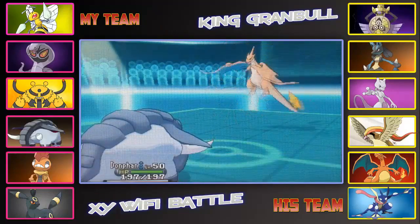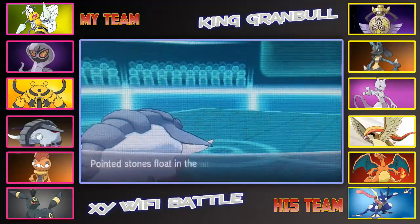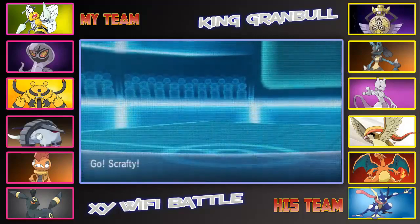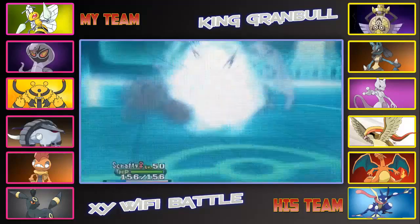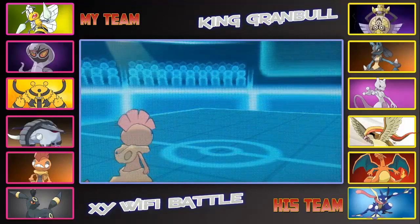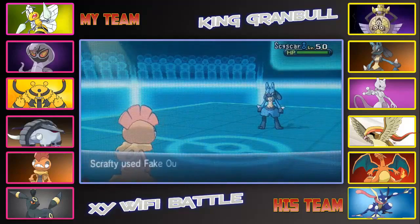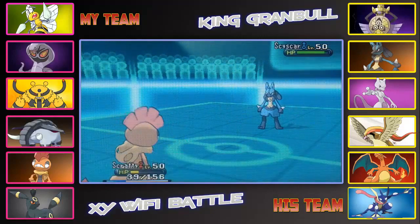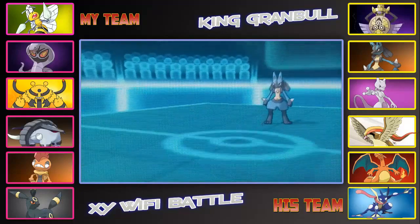I bring in Donphan here. He goes for a Fly, which I'm okay with, because Donphan is my physical wall and I get a free turn to set up Stealth Rocks. I switch out Donphan right away and bring in Scrafty — which was actually a misclick, because Scrafty is weak to Flying-type moves. Luckily I manage to make it okay. He brings out his Lucario, so I just go for a Fake Out. My Scrafty does carry Fake Out — it's a Jolly Scrafty with max Speed IVs, and I've split EVs between HP and Attack. I bring in my Arbok.